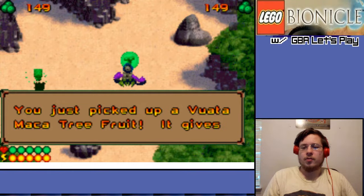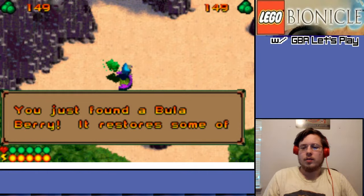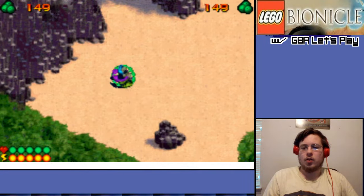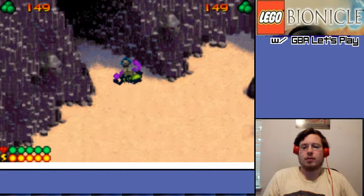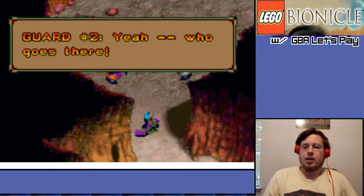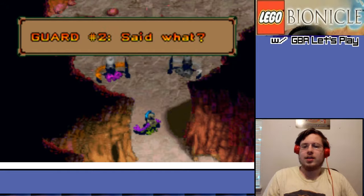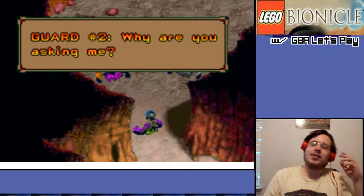You just picked up a Vuta Maca tree fruit. It gives you back some energy. The bouleberry restores some of your health. It's good to know that we're still not out of the tutorial section. Guard number one: Halt! Who goes there? Who goes there? I already said that. Said what? Who goes there? Oh my god. This is their attempted comedy.